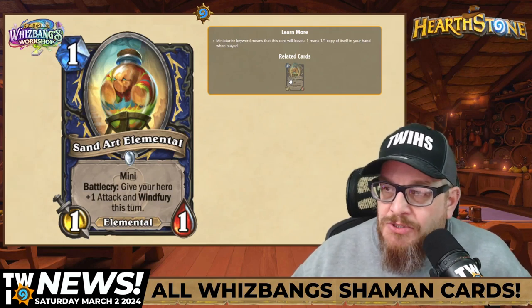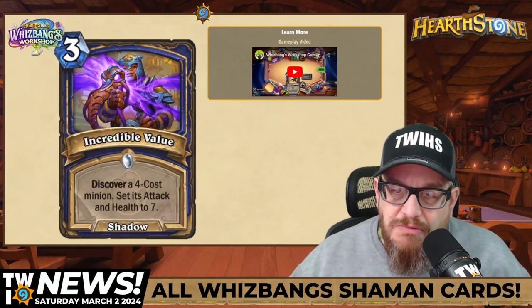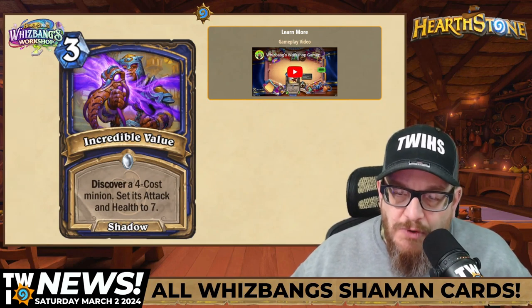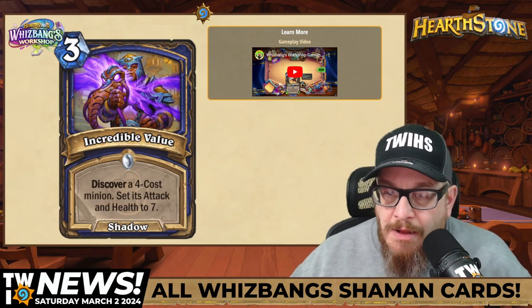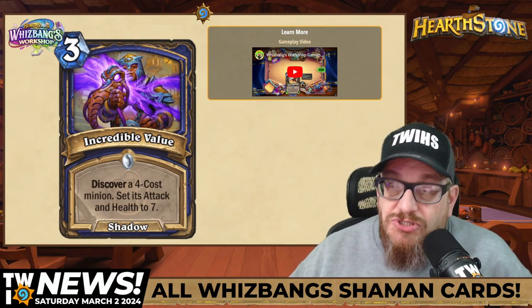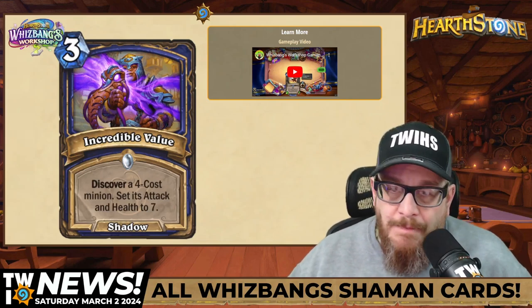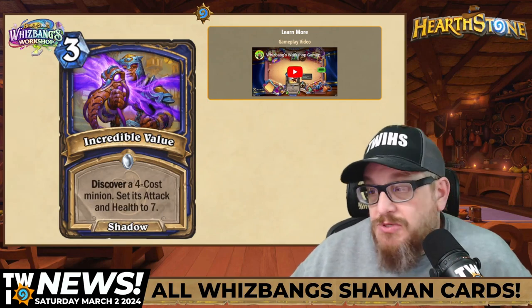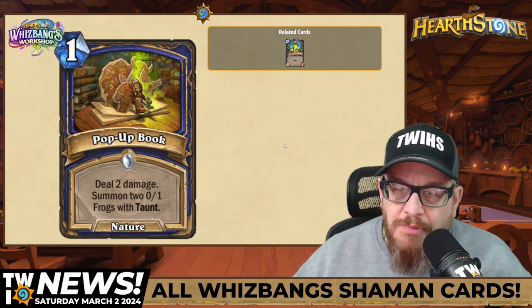Next: three mana Shadow spell with incredible value. Discover a four-cost minion and set its Attack and Health to seven. Depending on which minions you can discover, this could be a game-changing card. I'm very excited to see these cards, and the art is amazing as always.